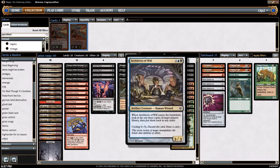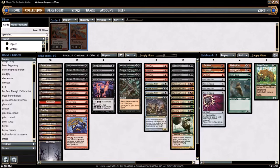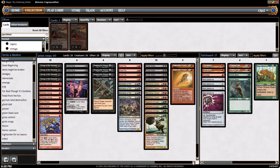On to the creatures — 4 copies of Architects of Will. This guy might do something, I haven't really read him, but he has cycling, which is what we need. That's all we need. This is the creature — he cycles, goes into your graveyard, lets you draw a card. This is the 'Grixis' in Grixis Songs.